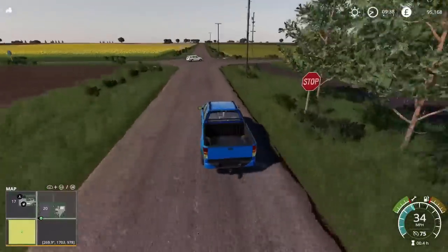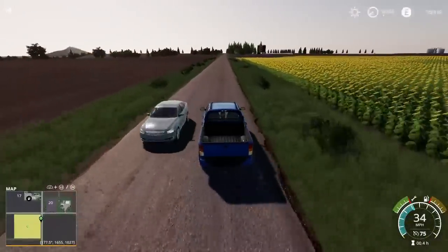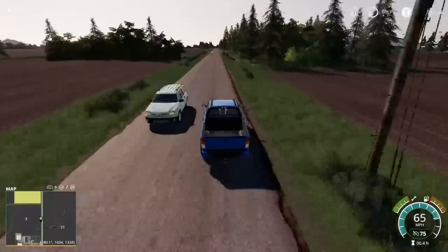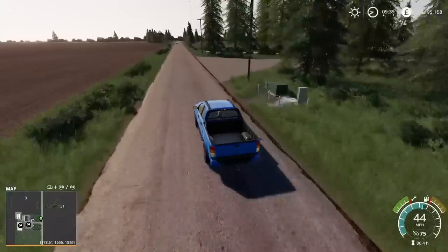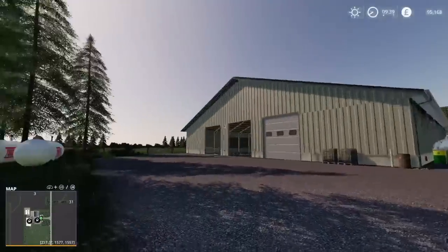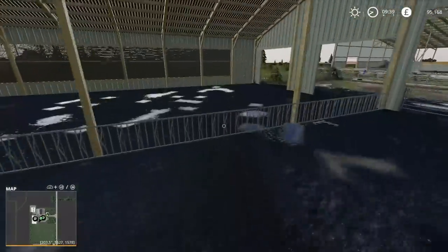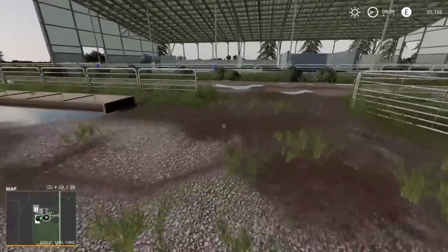Continuing south to the cow farm. Field 6 we own on New Farmer right off the bat. All the animal stuff on here is all custom-made - it's not just plonked down with generic barns. These are ones I haven't seen before, not on console anyway. The buildings are completely different. In this barn we've got the feed trough, straw point in the middle, and water trough just there.